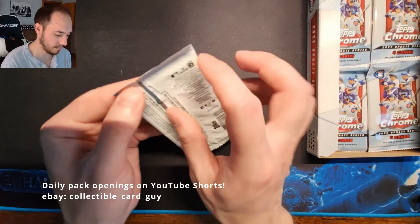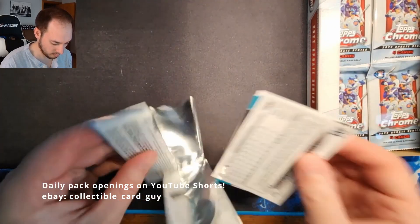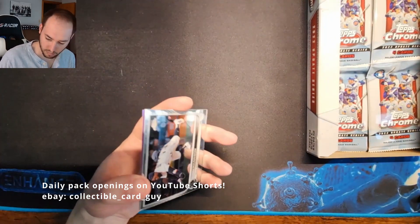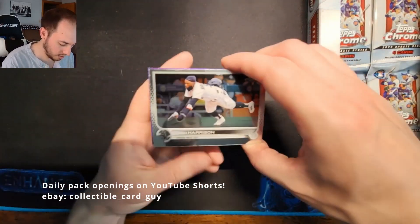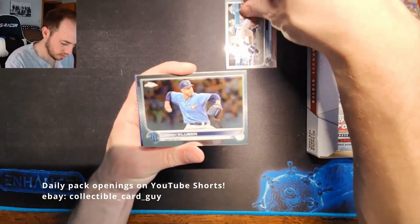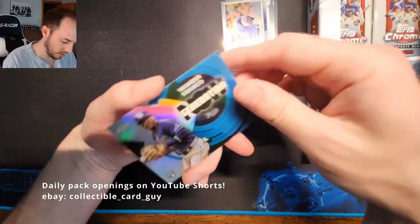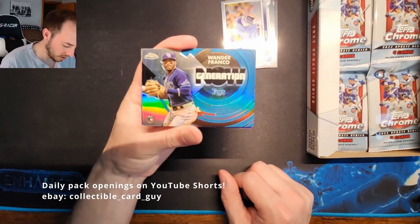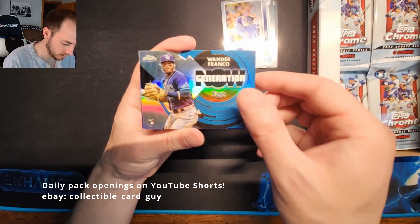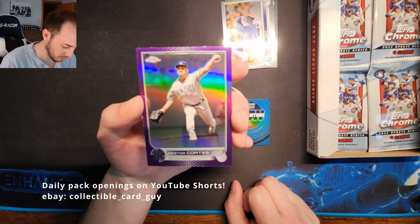Pack 18: Josh Harrison, Corey Kluber, a Wander Franco Generation Now Rookie Card Insert — very nice — and a Nestor Cortez Purple Refractor.